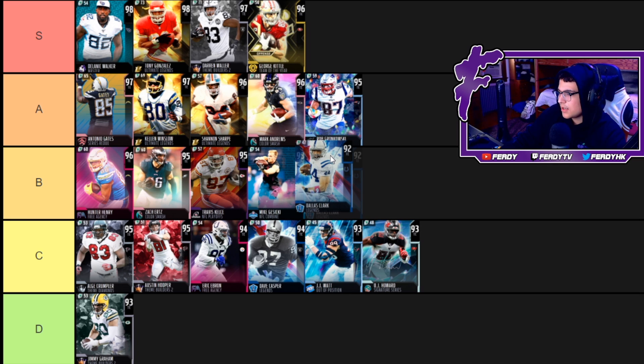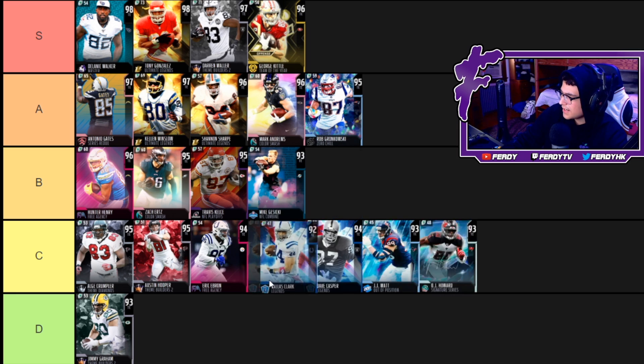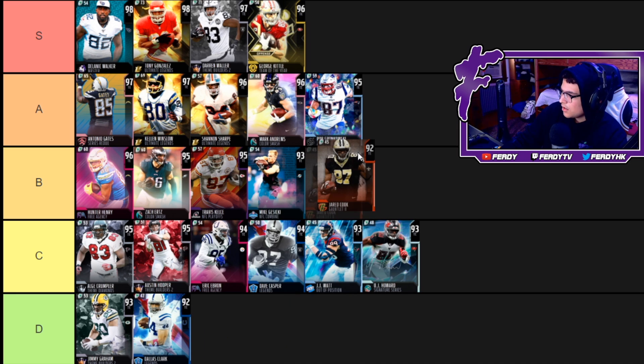Now we got Dallas Clark — 84 speed, 92 catch, 92 catching in traffic, 89 short route running, 90 medium route running. But he can't run block and only has an 81 jump, so I'm gonna put this guy down at D. This card's just not that good.